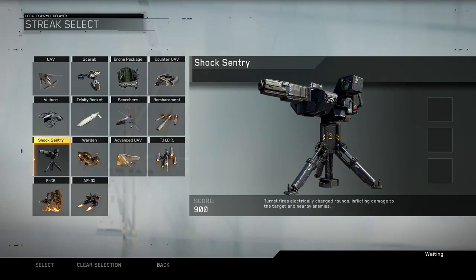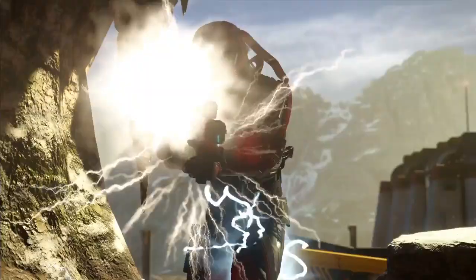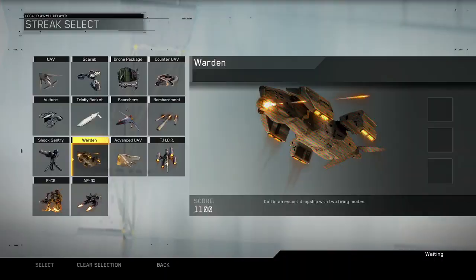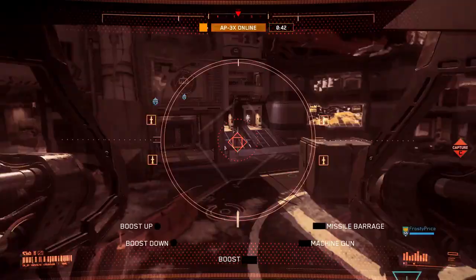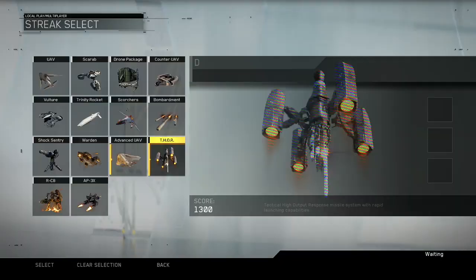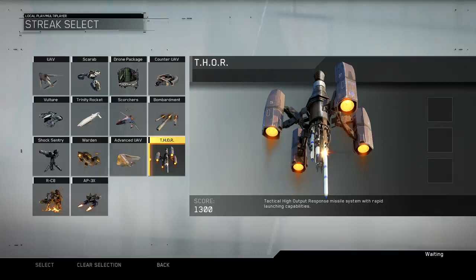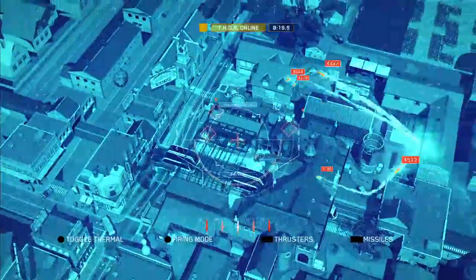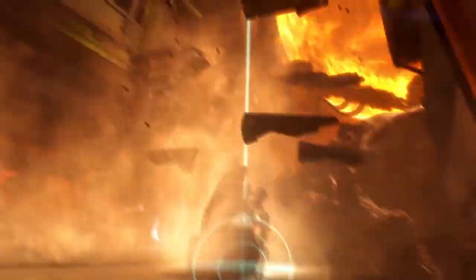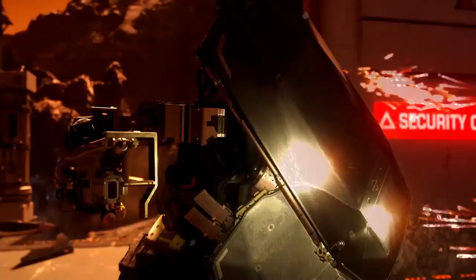In addition to tacticals and lethals, scorestreaks reward players for a wide range of actions, including kills, assists, and points capped. Included in this devastating lineup of combat support is Thor, a hovering missile platform with rapid launching capabilities that can unleash a hellstorm of explosive firepower. Or call in an RC-8 and remotely take the fight to the enemy. This heavily armored robot can walk your back via sentry mode, or you can jack into its feed and manually lay waste to your toughest competition.